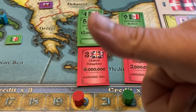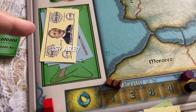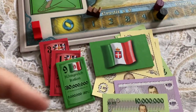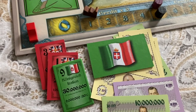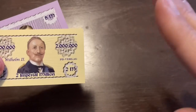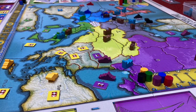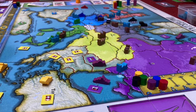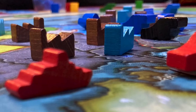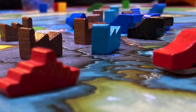Before finishing up, here are a few more general rules. The contents of any nation's treasury is public knowledge, but players may keep their own personal cash secret from the other players. Players cannot trade bonds with each other or lend or give money away to one another. And now you should have a pretty good idea of how to play the board game Imperial. Thanks for watching, and if you enjoyed this video, please like it and subscribe to my channel for more board game content.